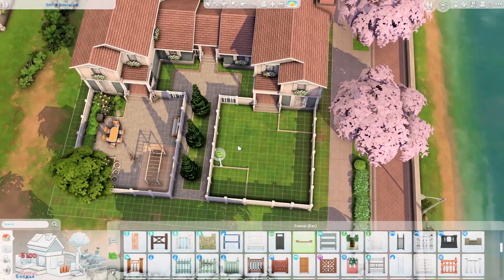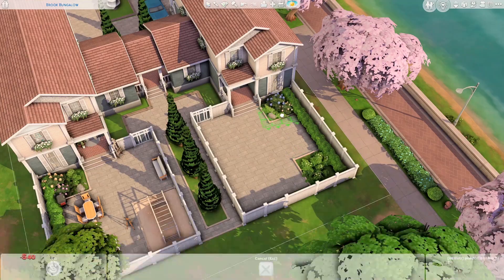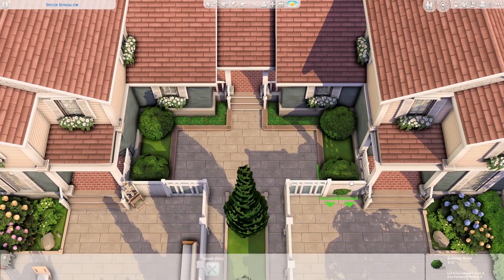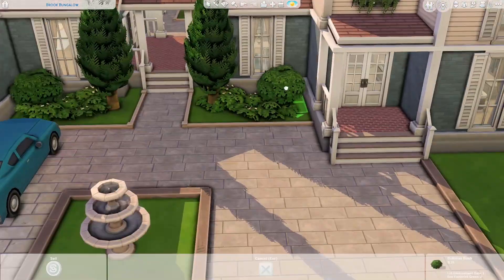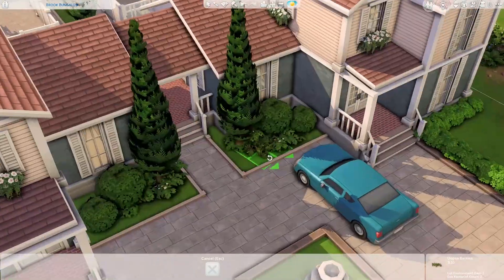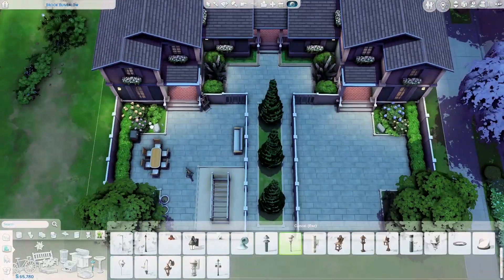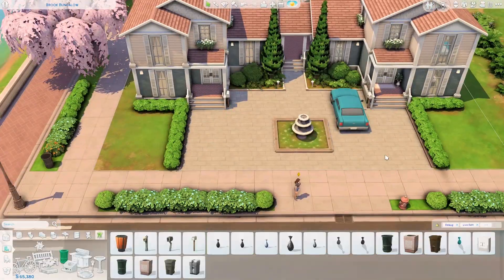I love both the exterior and interior of this build equally, which is rare for me. This build is going to be up there among my favorites for this save file. In the backyard we have an outdoor dining set, monkey bars, a telescope, and a lounge sofa and chair. We're finishing up with the backyard and landscaping now.